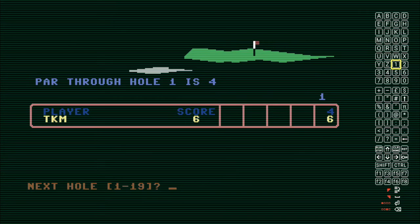Par for hole one is four, I have a six — I am two over. The next hole — one through 19. Why does it say 19? We're going to get a beer at the end.